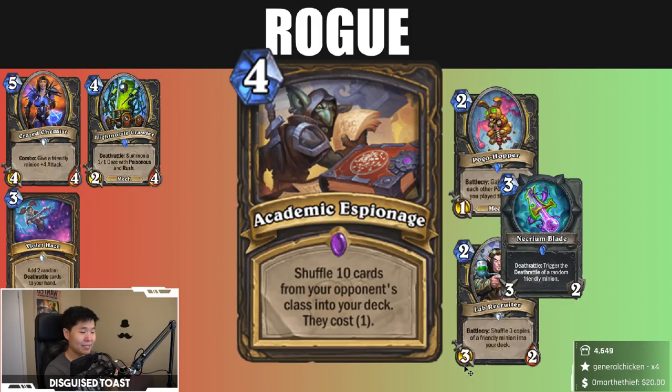Academic Espionage — I like this card. Shuffle 10 cards from your opponent's class into your deck, they cost one. Anti-fatigue, layer of fun randomness because you're playing cards from your opponent's deck, cheap tempo, synergy with Myra. Very low tempo, reminds me of Beneath the Grounds — potential upside assuming you draw the right cards. 'Shuffle 10 cards from your opponent's class' — even more RNG, even more fun. That actually makes it better for me: the card quality you get might be a little worse but the random fun aspect makes it a lot better.